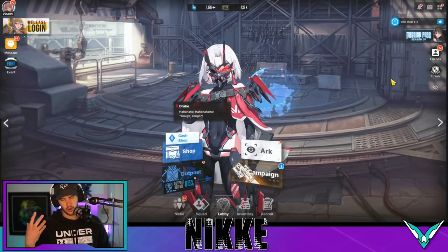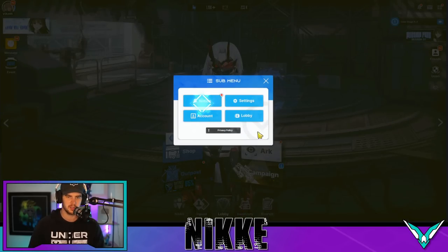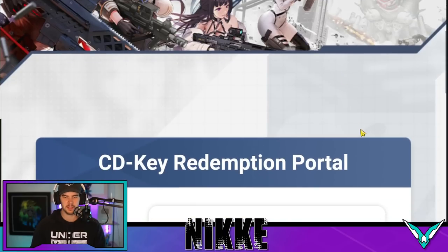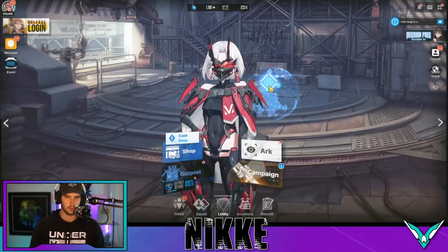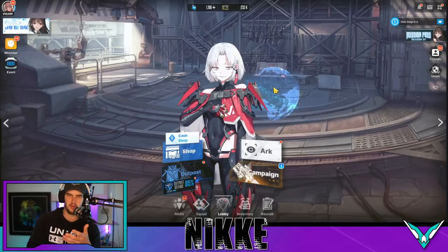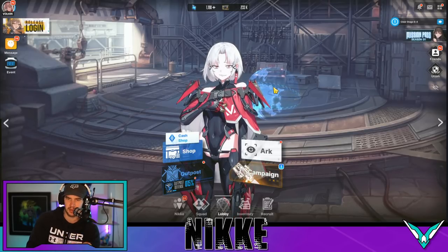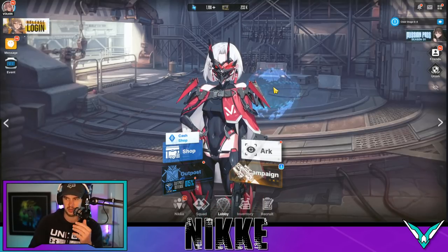Moving on from that, we have codes. Codes are a great way to get gems — you click this button, go to Notices, scroll down, and go to CD key redemption. Click this and it takes you to the redeeming section. Now, I've seen a lot of people talking in Discord where all the currently active codes are saying they've reached their limit of users. I think that's a bug. When codes are active, definitely always check for updated codes and I'll make sure to keep updated lists for you guys.